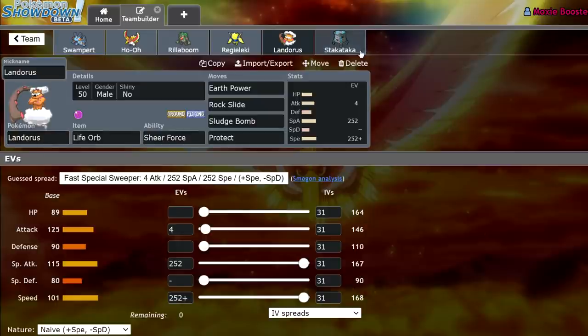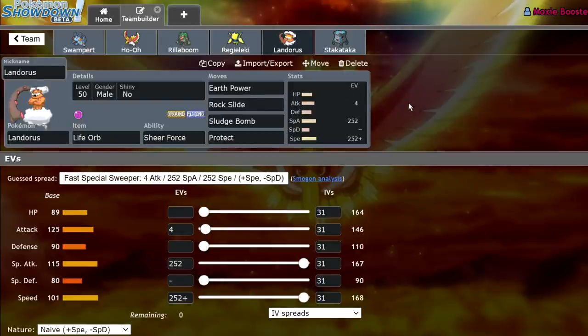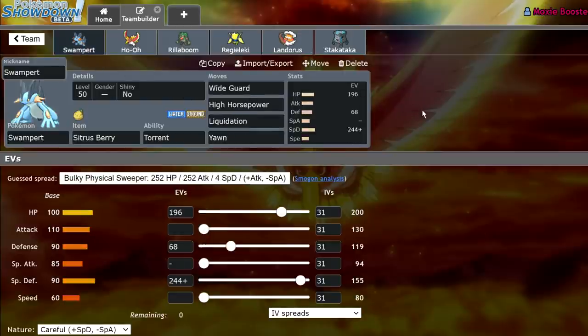I'm running a Life Orb Landorus on this team because I think it's actually really powerful, and alongside Regieleki it's a really oppressive lead in certain situations. Let me know your thoughts, and if you want to watch some in-game content, I'm going to be streaming at 5:30 CST tonight on Twitch using my Eternatus team on cartridge.